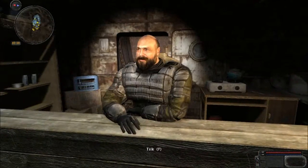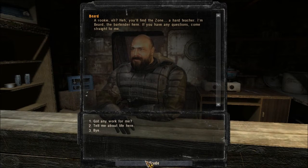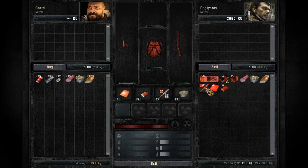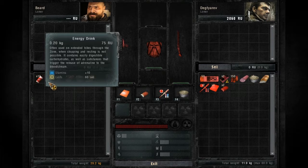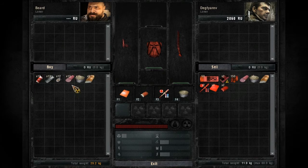So, this guy right here is a trader. He sells general goods such as food, some bandages, vodka, stock, energy drink, and the bigger energy drink — if you have the mod, or if not, he sells this stuff.